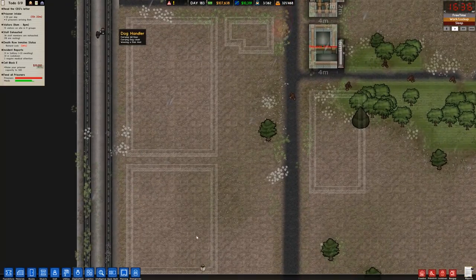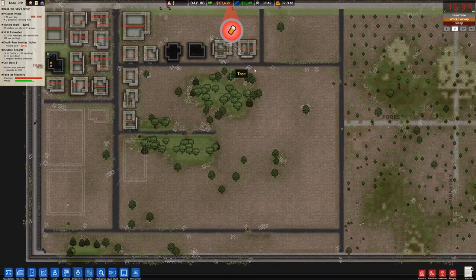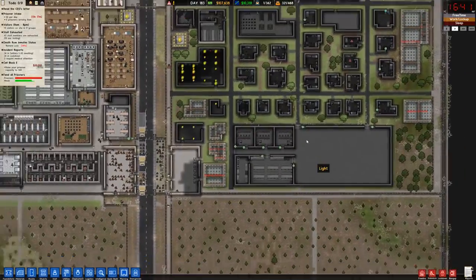This is going to be canteen and yard area over here. There's going to be laundry right here, and then we're just going to keep expanding. I might do a school idea like I did over here.